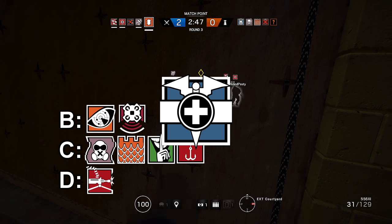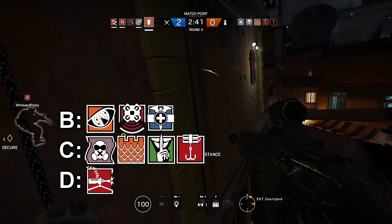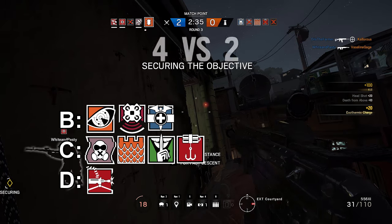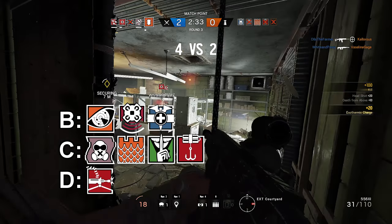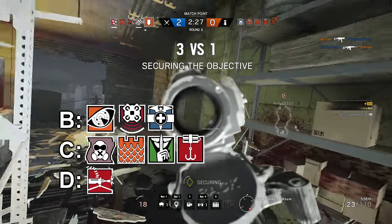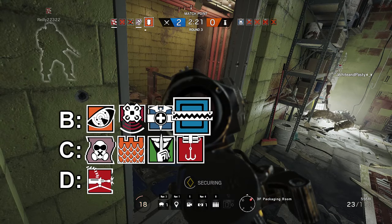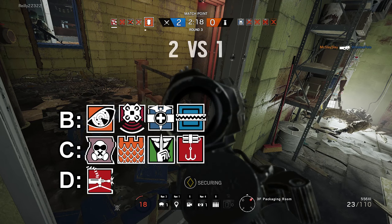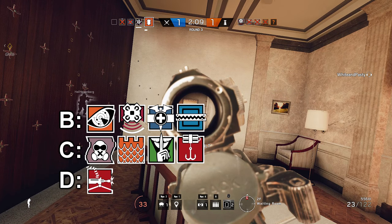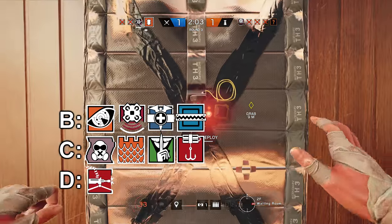The next operator in Tier B is Doc. After his buff allowing him to overheal himself and teammates, Doc became one of the best objective defenders. Also, it's not always that you get the revive off with his gun, but when you do, it's at range and you can do it from safety — that's huge. Good Doc players will know when to heal up right before a big push. I just feel like Doc's never gonna go out of style, so hopefully I'm right about that when Velvet's Shell comes out. To round off Tier B, we have Frost. Frost traps are still really good — they essentially changed window breaching, in that players now have to look down when breaching just to check for Frost traps. You can still put them in random places and people still won't expect them. And her shotgun is still beast. I really like Frost as a character and I think she deserves to be in Tier B for sure.